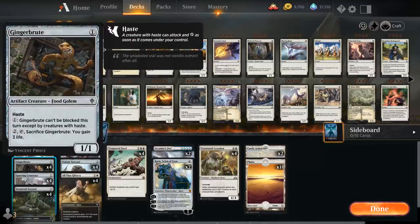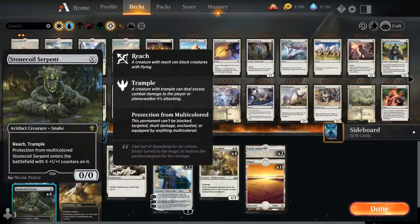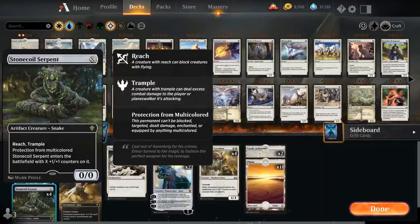Gingerbrute is a one-mana 1/1 haste food golem that can also become unblockable except by creatures with haste, and for two mana we can sacrifice it to gain three life. Another staple in Tempered Steel decks is Stonecoil Serpent — an X creature with reach, trample, and protection from multicolored, entering the battlefield with X +1/+1 counters. We can play it for one mana if we just need a cheap artifact, but it also works as a big late-game threat, making it an excellent mana sink.